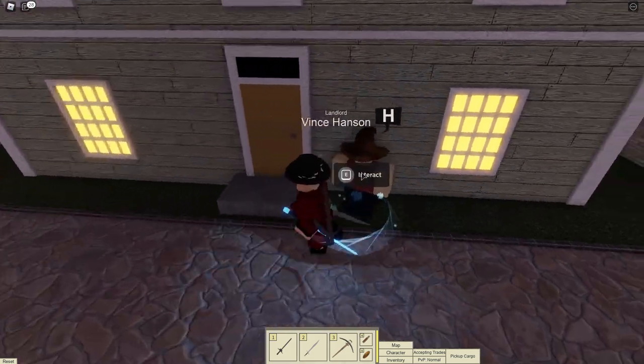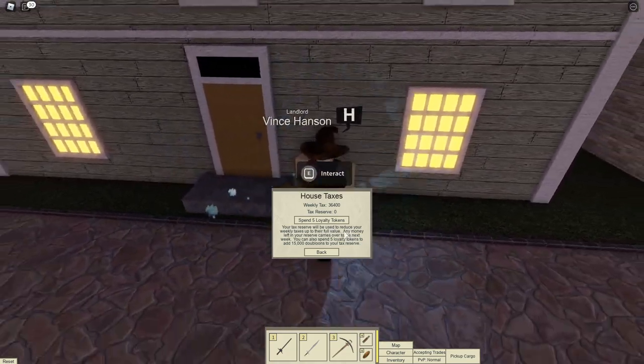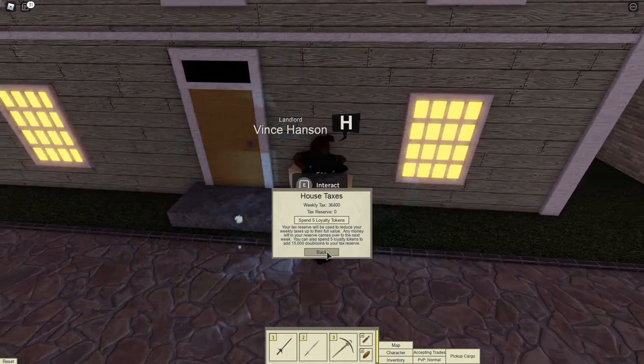Number 7: Loyalty tokens can be used to pay for tax, and 5 loyalty tokens will give you 15,000 tax reserve.